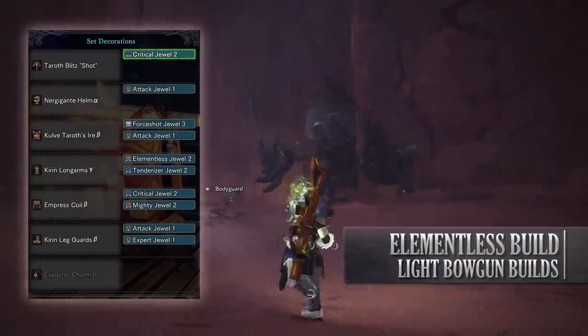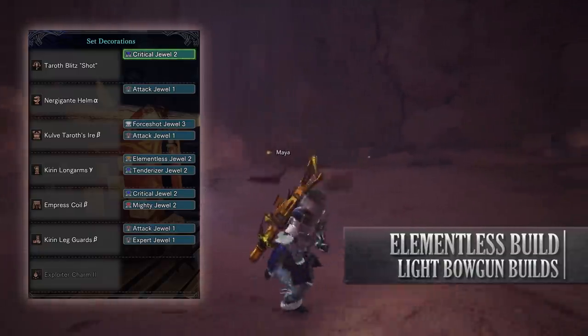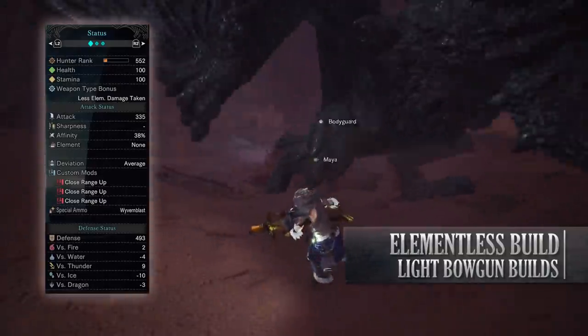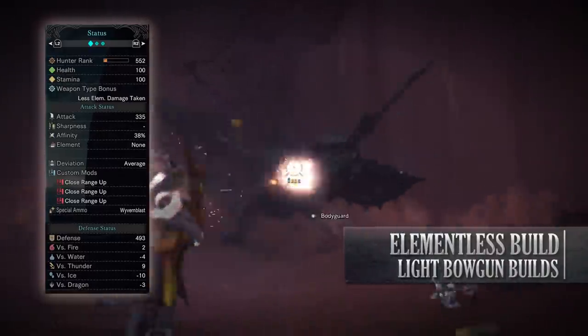Afterwards you need to take a 4-shot jewel to increase the damage of your normal shots, and then it's a case of increasing your attack and affinity potential. If you've done what I've done here, you should have a build with 100 health, 100 stamina, 335 attack with 38% affinity so long as you have maximum stamina. This is thanks to the Maximum Might skill.